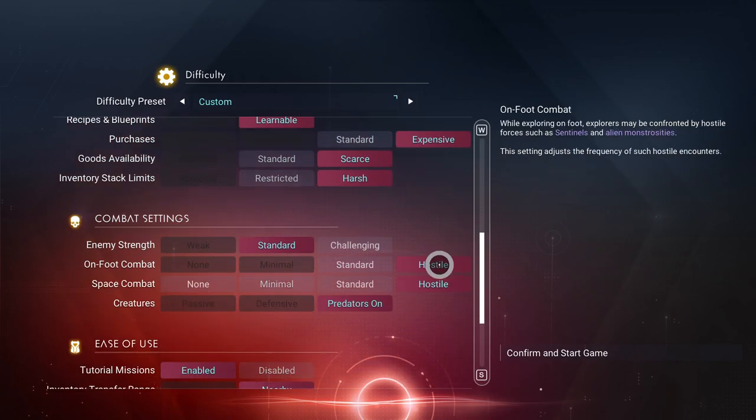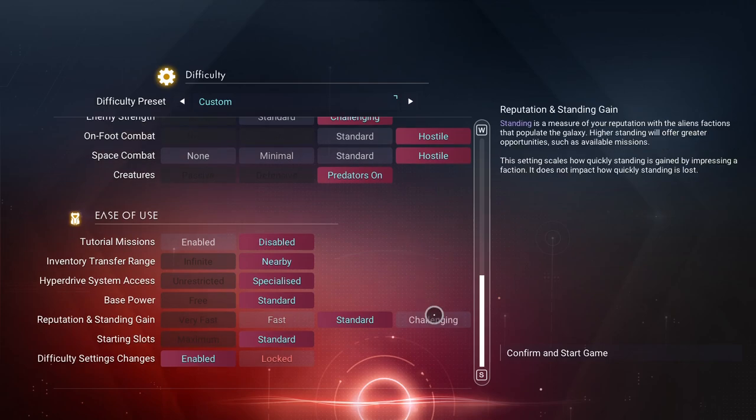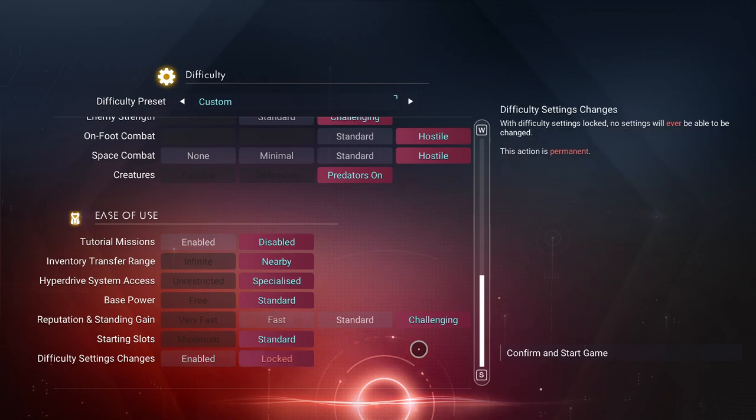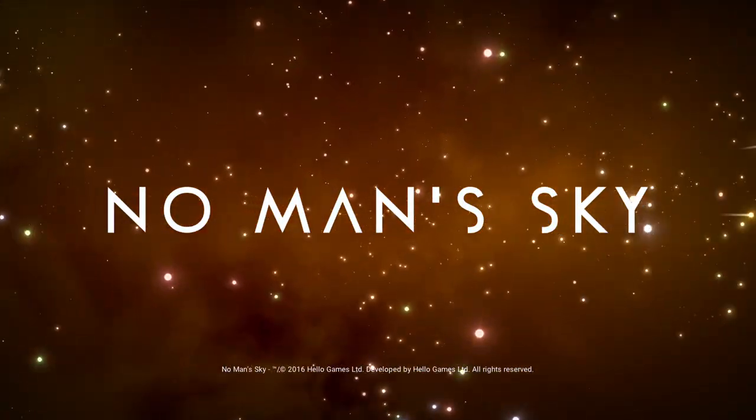We're going to go to custom and set permadeath, of course, making everything at its maximum setting — extreme settings. We're disabling the tutorial, locking out difficulty changes so we can't come back to this. I'm going to do this one with the HUD on. This is the no starter ship challenge, otherwise known as the Iron Man challenge, at maximum permadeath settings. Hope you enjoy it.